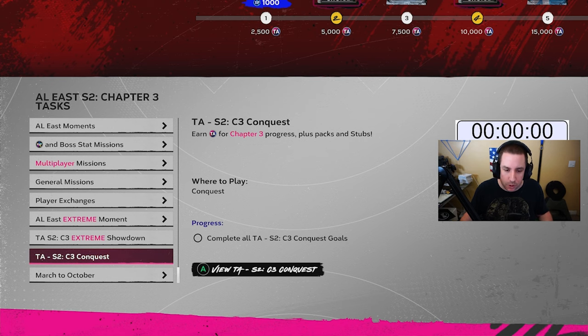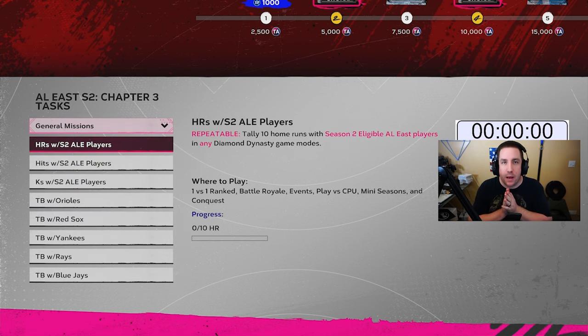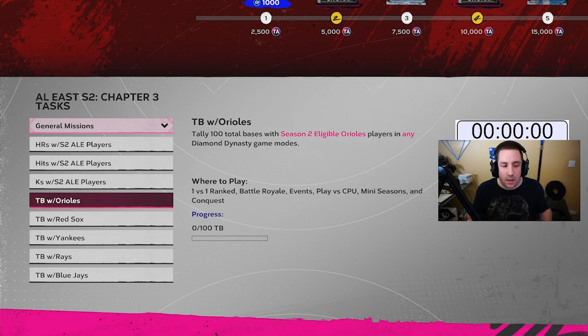Conquest is valuable but not too valuable — it only gives 10,000 XP per division, so 60,000 total, and it's only about six games. You could be grinding conquest at the same time as the general missions we're about to go over. If you don't want to do play versus CPU, you can do these in conquest in three-inning games, but play versus CPU is nine innings so you can probably get it done a little faster.